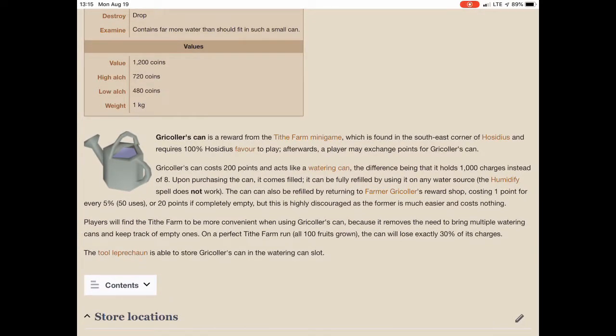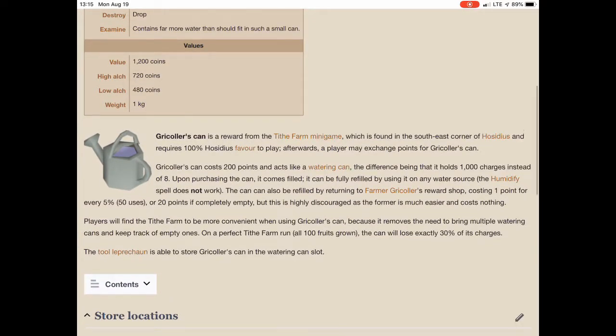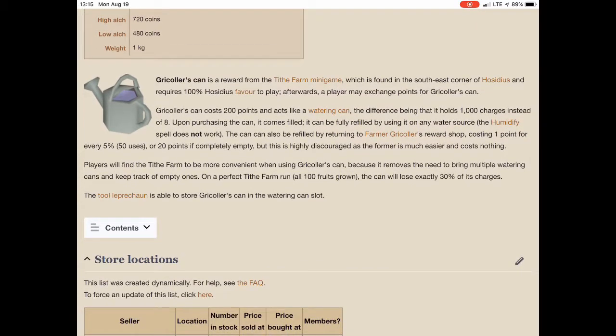I really wish I would have gotten it now with the update. The update basically allows you to fill up the can at any water source — fountain, any kind of thing like that. You can't use Lunars or Humidify spell on it, but anything else, and it just takes one click and it fills it completely up. You used to have to use points to fill it up. Now you don't have to.